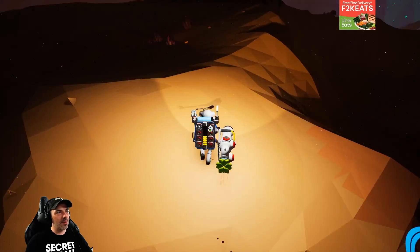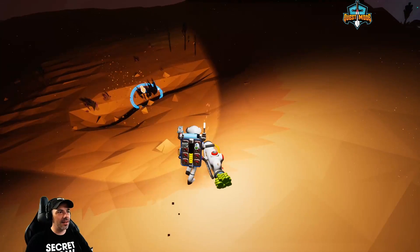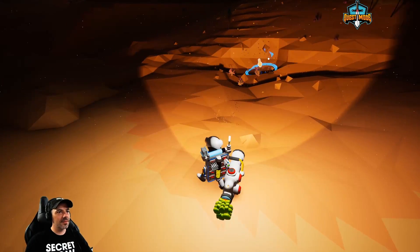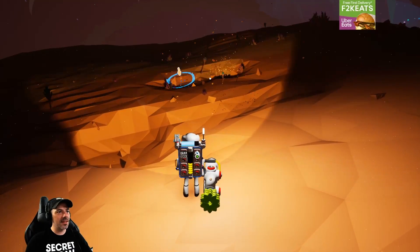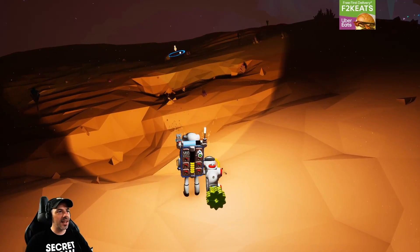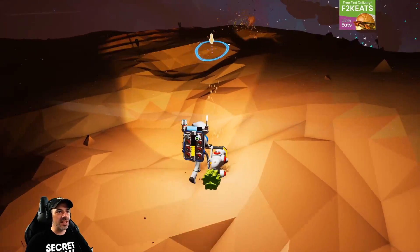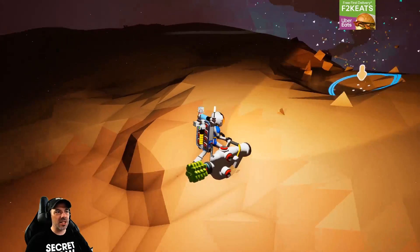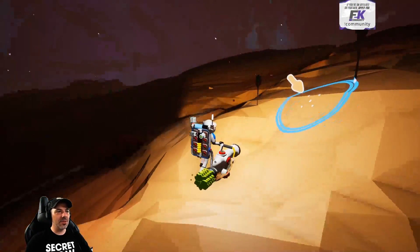We've burnt almost all the organic in the vicinity — all the plant life. Like Agent Smith said in The Matrix: humans are like a parasite, they just consume everything around them until there's nothing left, so they expand and find new life to consume.